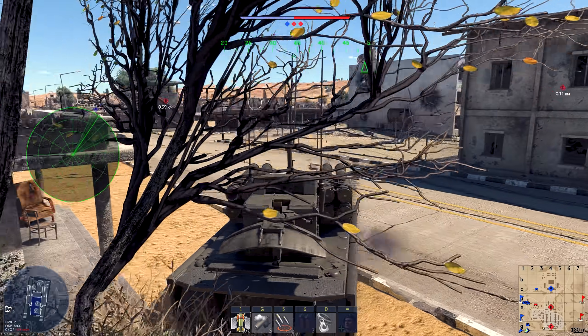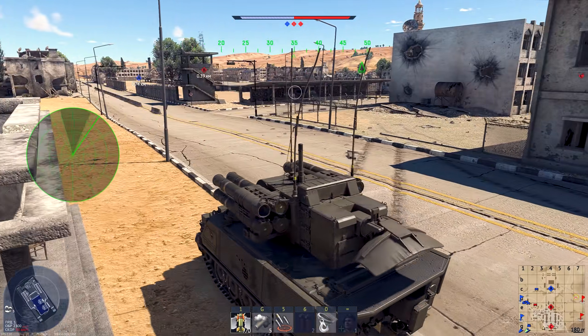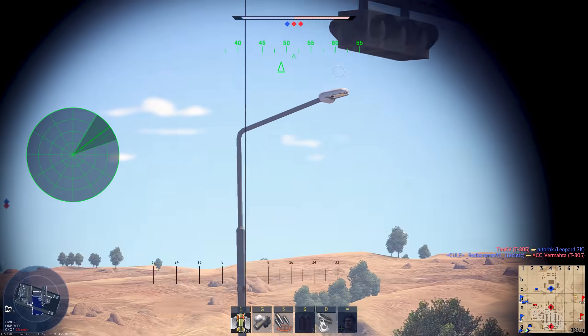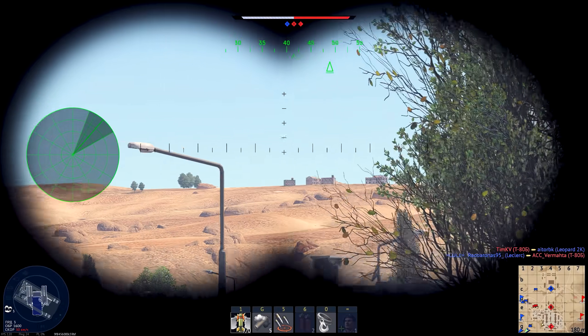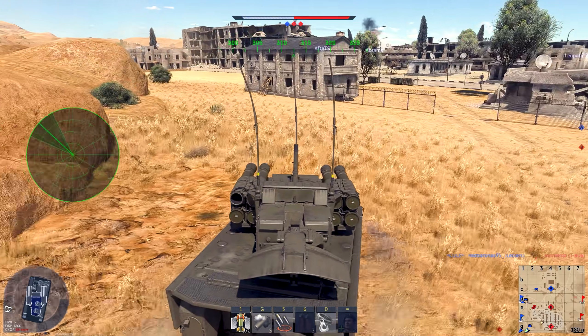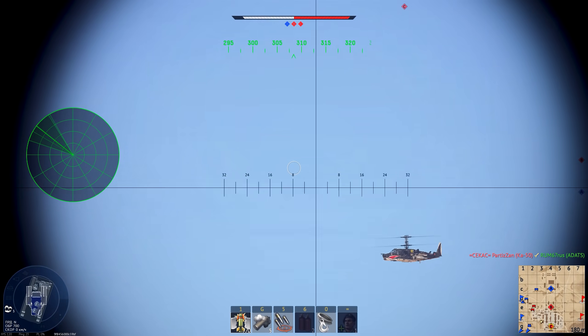Вроде бы эти ракеты должны ваншотить, но у меня уже было неоднократное критическое попадание. Вдумайтесь: 152-миллиметровая ракета весом 51 килограмм на скорости 1200 метров в секунду с почти 8 килограммами в тротиловом эквиваленте попадает в самолёт — и мне пишет, что я нанёс критические повреждения, при этом самолёт улетает дальше без каких-либо проблем. По-моему, краска поцарапалась — это немножечко неправильно. Можете написать в комментариях, такие моменты будут в одной из ближайших подборок. И опять же — запасного боекомплекта с собой нет, надо ехать на точку.